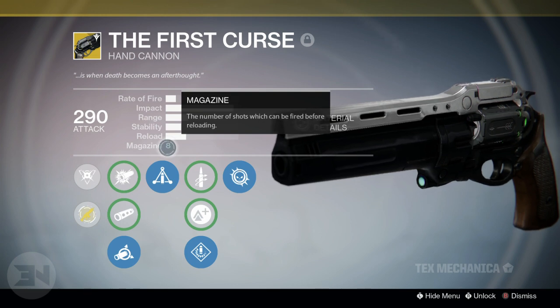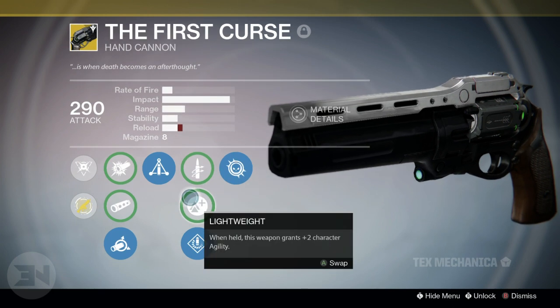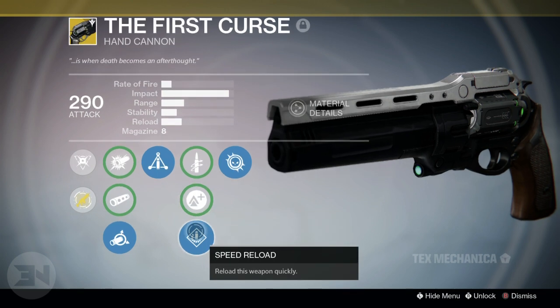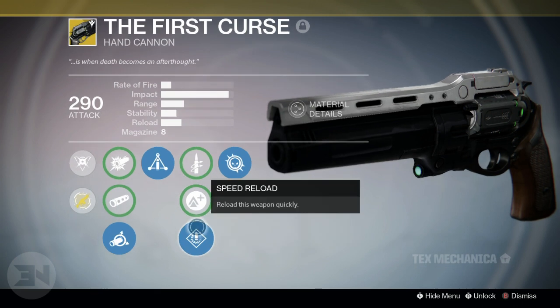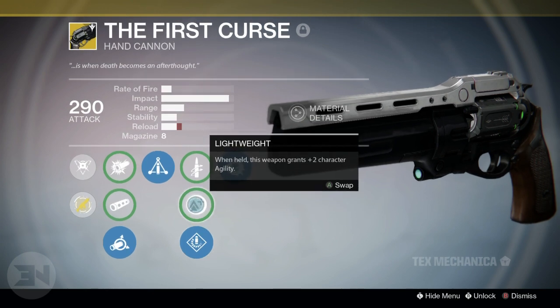Then you have a choice between Quick Draw, Lightweight for plus two character agility, and Speed Reload. In my opinion all three are terrible and useless. Speed Reload doesn't give enough of a boost because the reload is still very slow, the plus two agility only works for certain playstyles, and Quick Draw just doesn't seem that useful.